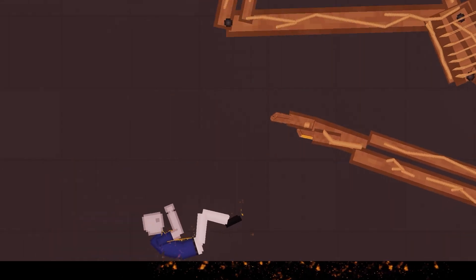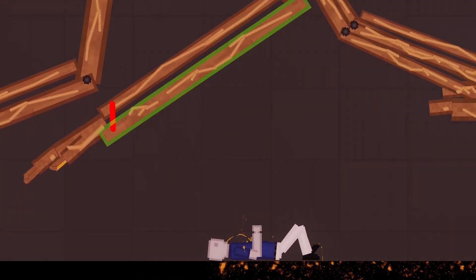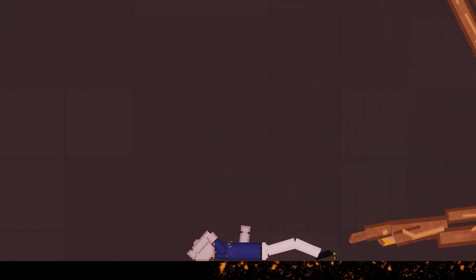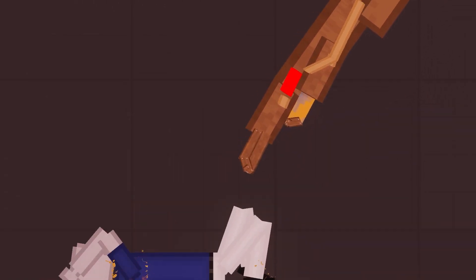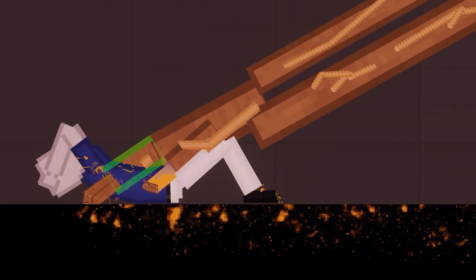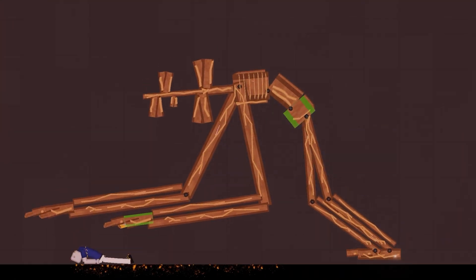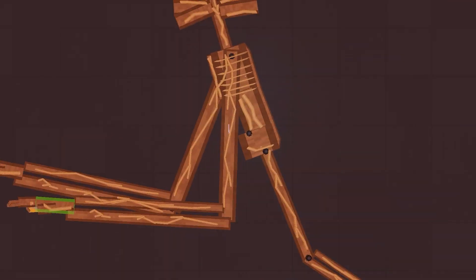I'm thinking this Siren Head has got a little bit of a sharp end here. Oh yeah, there it is — it's hidden in there. He actually isn't completely made of wood; he's got other sharp points that are destroying humans. This one's bigger than the other Siren Head. Way bigger.